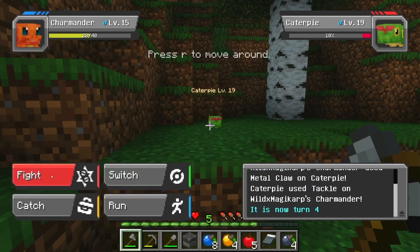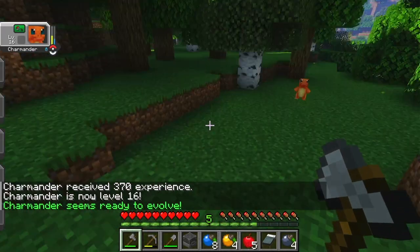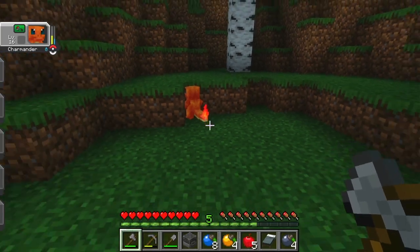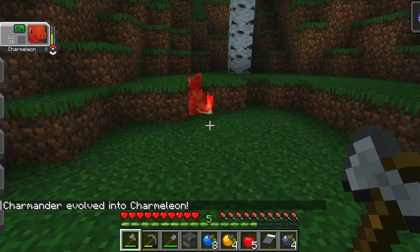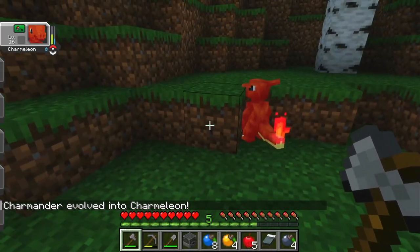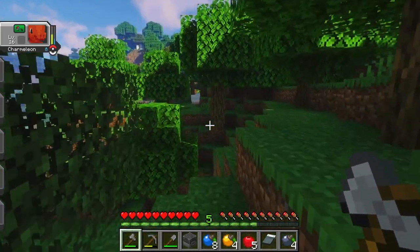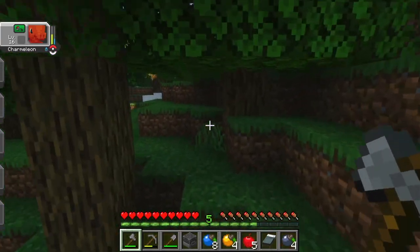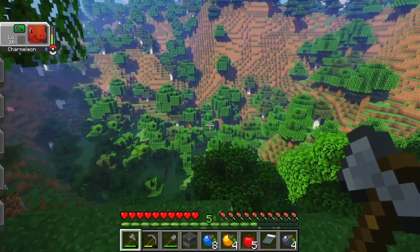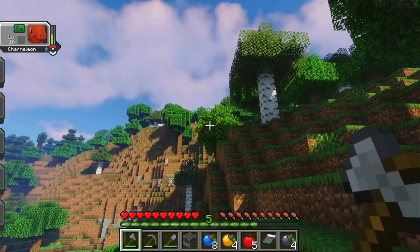Look at that! Our first objective for this video is already happening. Let's see what this is — is it an animation? Nope. Oh boy, does that replenish his PP? Nope, it does not. Okay. Let's go find some apricorns to make some Pokeballs. I see some blue apricorns down there, I see something that's red but I don't think those are apricorns. I got some yellow ones.